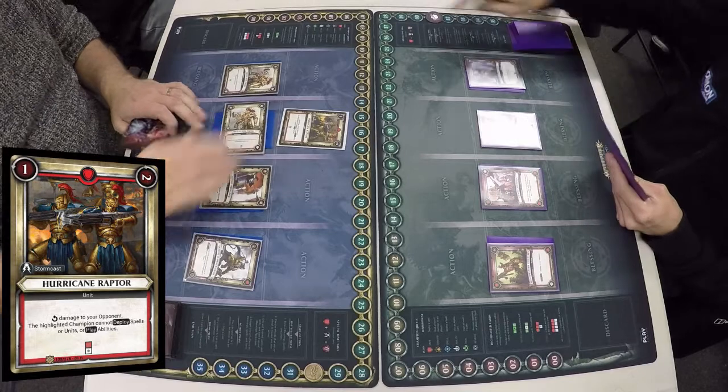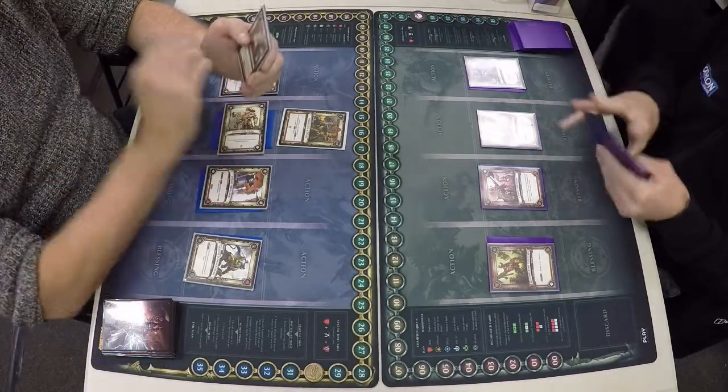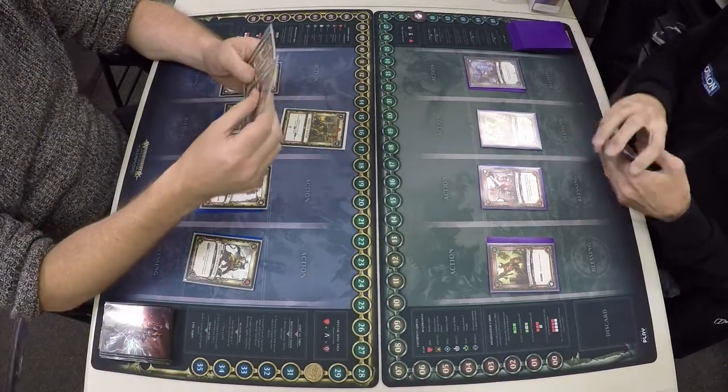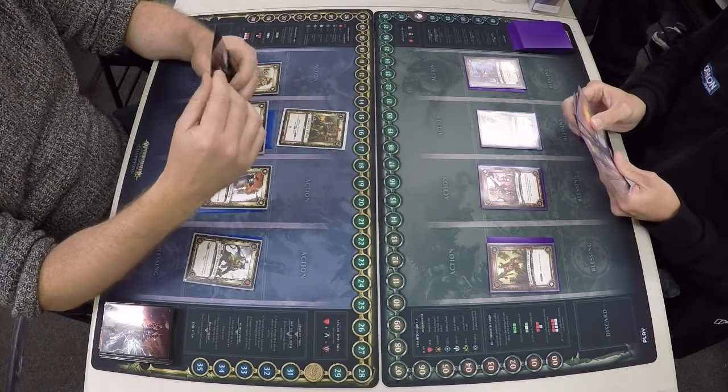Hurricane Raptor goes into play, first quest done on Protector Prime. So he can't deploy under the Blood Reaver Chieftain. Blood Reaver Chieftains can complete their quests super fast, so these guys need to be controlled a little bit.